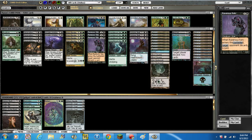We've got 3 Ravenous Rats — 1/1 for 1 black. When it enters the battlefield, target opponent discards a card. It's used in pauper a lot, more of a draft card, but anything that makes them discard a card is good in my opinion. This is a budget deck.